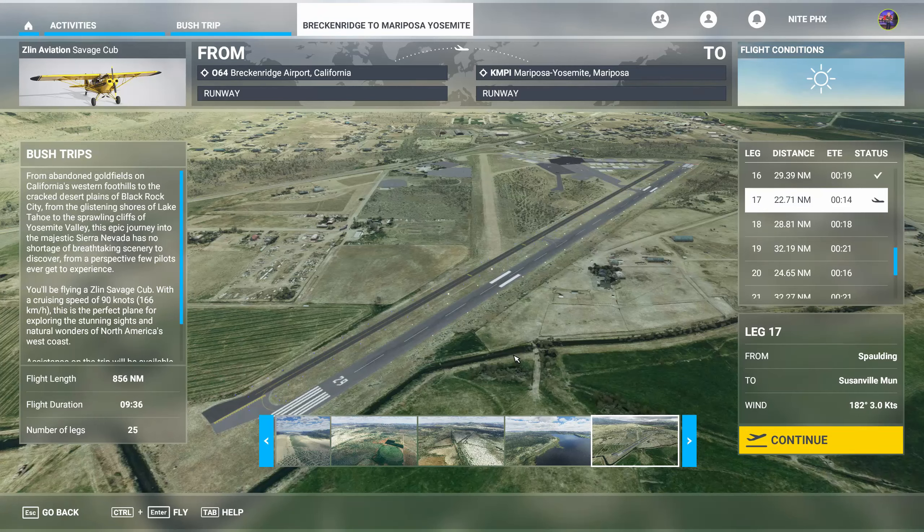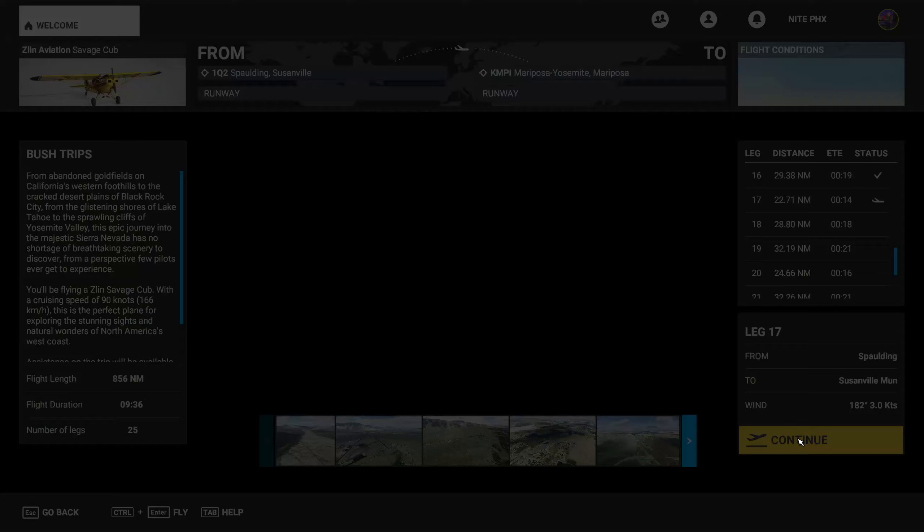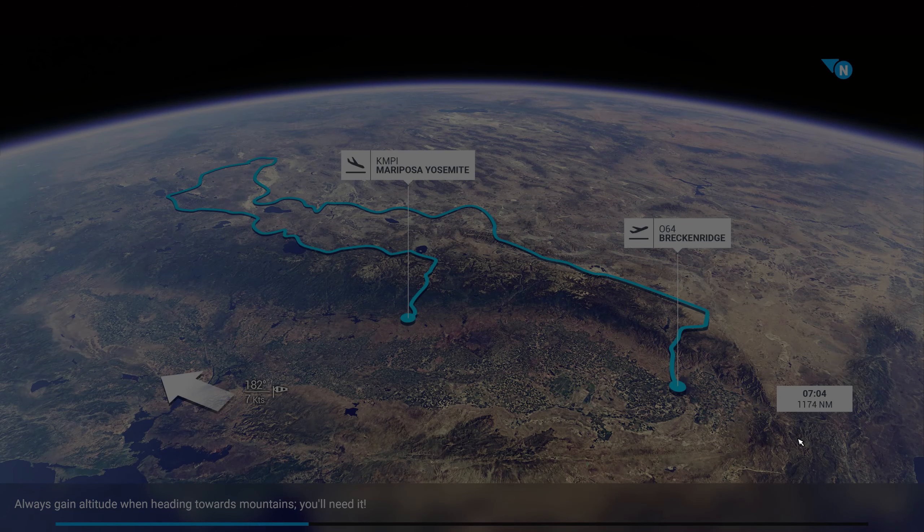Welcome back to Microsoft Flight Simulator 2020. I am Knight in Phoenix, with my brother Grey Ghost in Phoenix, and we are doing the Nevada Bush Trips. We just completed leg 16 and are about to take off on leg 17. Let's click continue here.